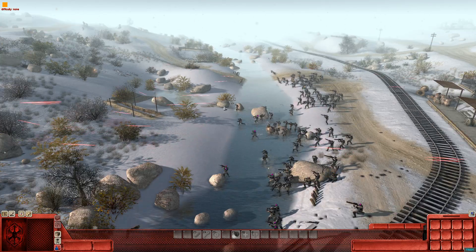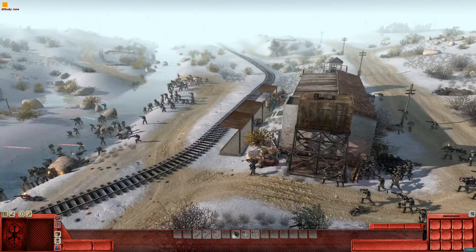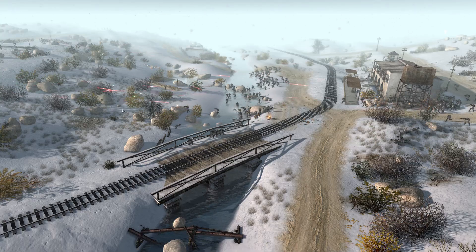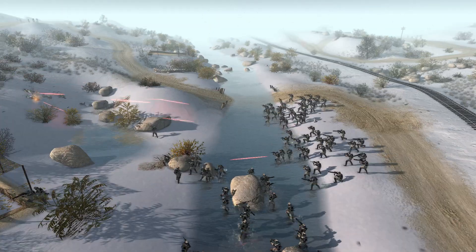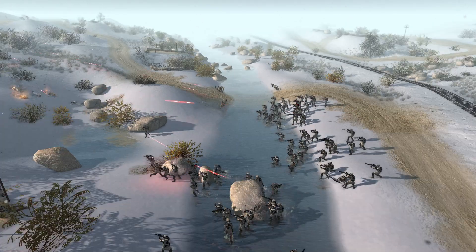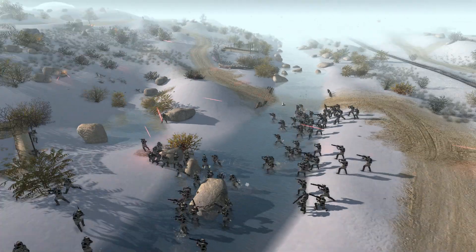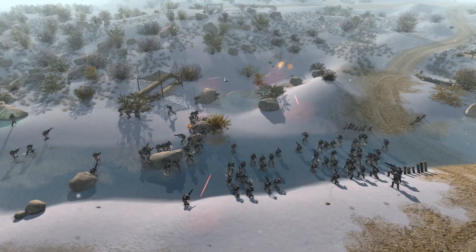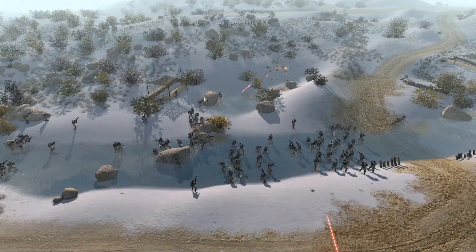I've just jumped straight into this battle because it's pretty self-explanatory. On one side we have snowy rebel soldiers that we see on Hoth, except the planet they are fighting on today is Renvar — although it doesn't share many characteristics with Renvar, that's what we're gonna count it as.